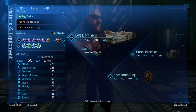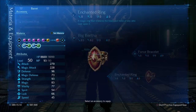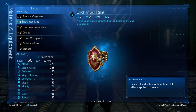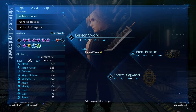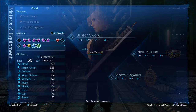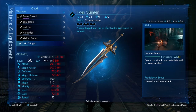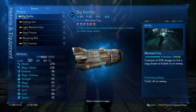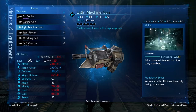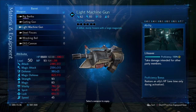Moving on to Barrett, we've got the Big Bertha and the Enchanted Ring. The Enchanted Ring increases the duration of the barrier, keeping it active for longer. Alternatively, if you're worried about being knocked out — which you really shouldn't be on this one — you could change the Buster Sword to the Twin Stinger for the Reprieve ability, and similarly change the Big Bertha for the Light Machine Gun for Barrett's Reprieve ability.